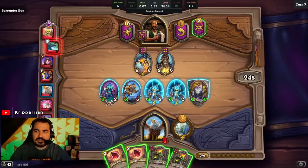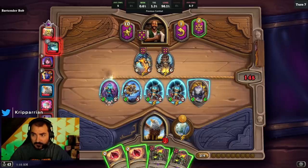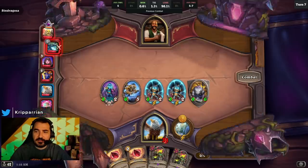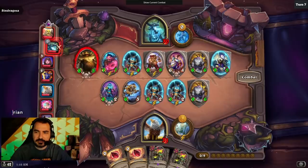Cindergosa usually is heavily invested in low tavern tier minions, so we should take a loss but it shouldn't be too bad. But if we take that loss and then get a Bran, we're suddenly looking real good. It's a tactical loss — it's not even Copium because I called it.